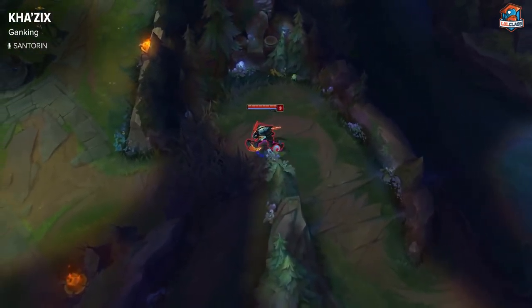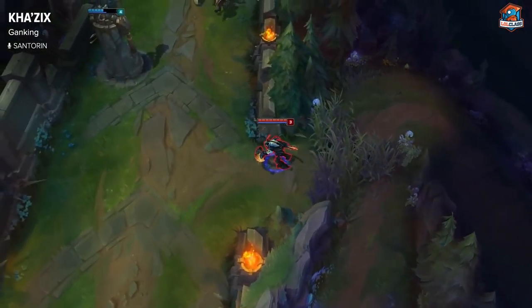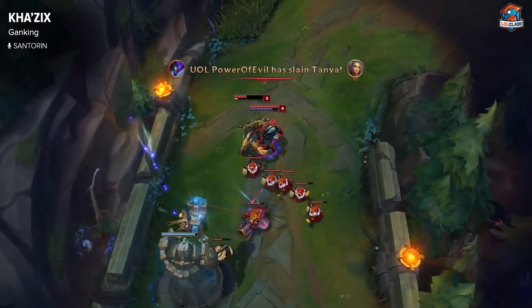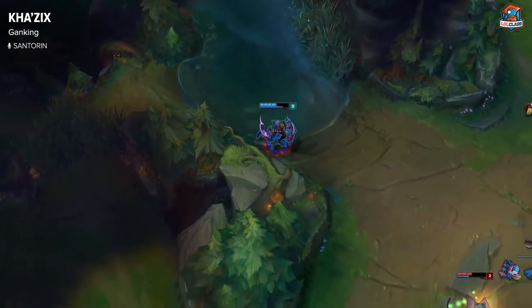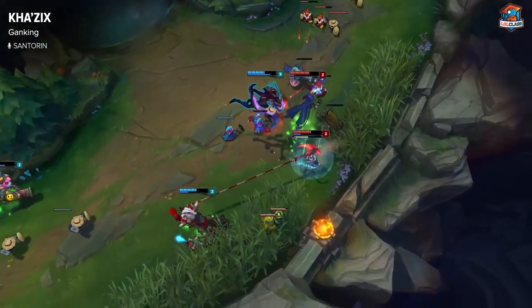As Kha'Zix, you mainly want to gank either exposed lanes or lanes where enemies are low health, or people who are just playing against a lot of stun on your team. So let's say you have LeBlanc mid lane and you are playing Kha'Zix — then it's really easy for you to gank, because you have a lot of CC and burst already.